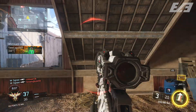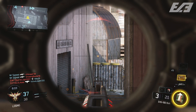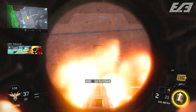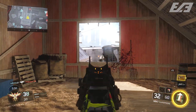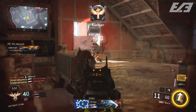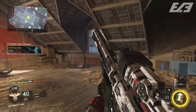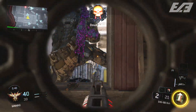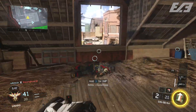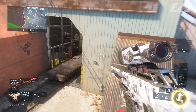Blind Eye makes you undetectable by enemy air support, except for the UAV and the Hater, which is really nice for streaks. The Wraith is one that definitely bothers me if it's up in the air, but really, I don't see too many streaks up in the air where this is a necessity. Also, it doesn't completely mask you, because if there's a teammate next to you who isn't running it and the AI is targeting them, the air support can generally still fall on you if you're in the blast range.